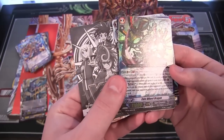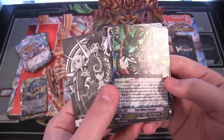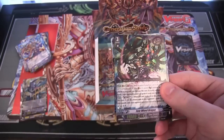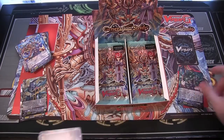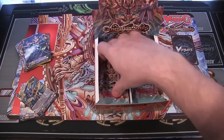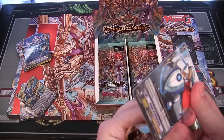And we have a double rare, which is Gear Chronicle — so I think this one might be useful. Hopefully it is for me, and that is Fate Wheel Dragon. Don't know if this is one of the ones I'm going to need or not, but it's cool to get Gear Chronicles since that's what I'm mainly after. It looks cool to me. I have to read through it — I don't remember its effect.